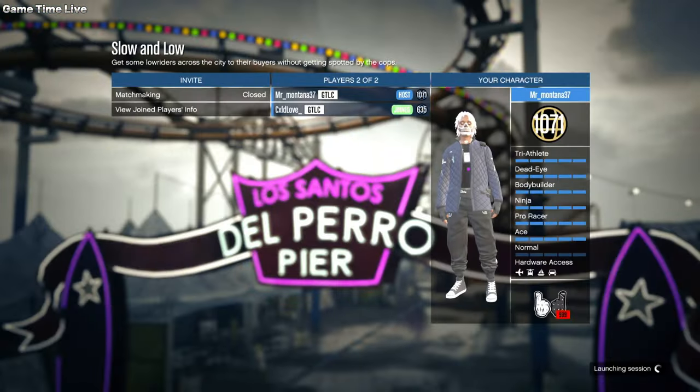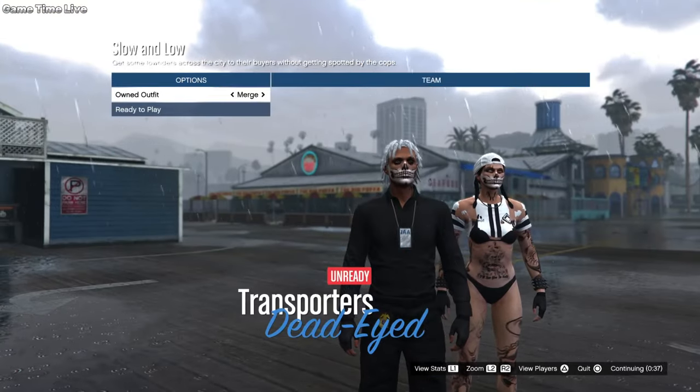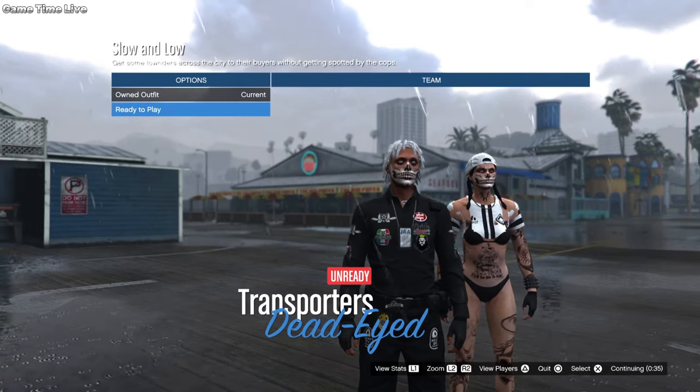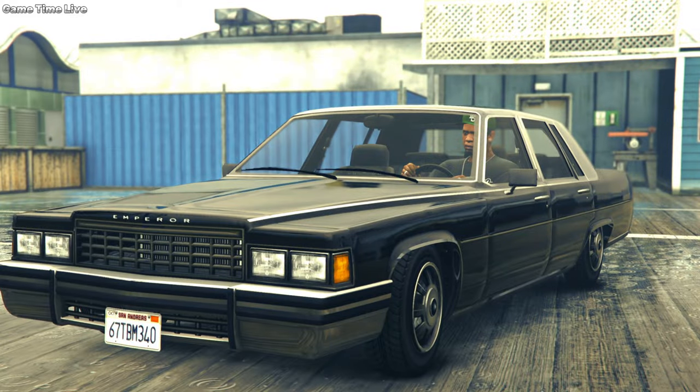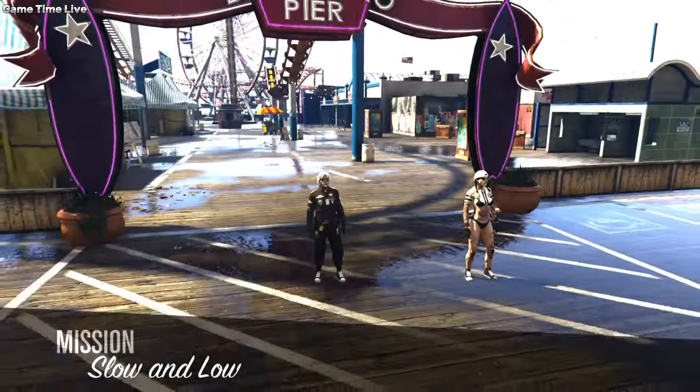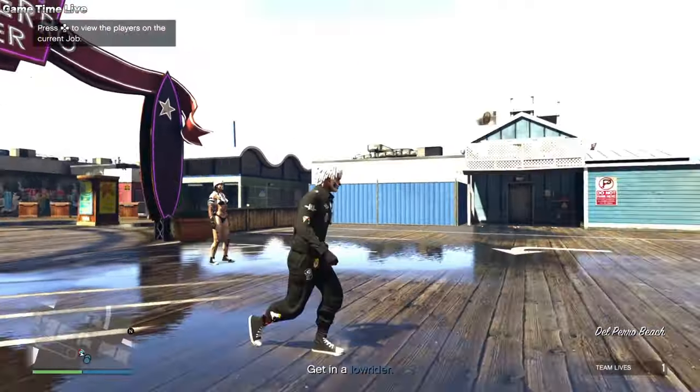After doing this, merge one last time using the merging mission by going once to the left and once to the right on the outfit selection screen. The male tryhard outfit is now completed — save it and quit the mission. For the male I only added a black bulletproof helmet.